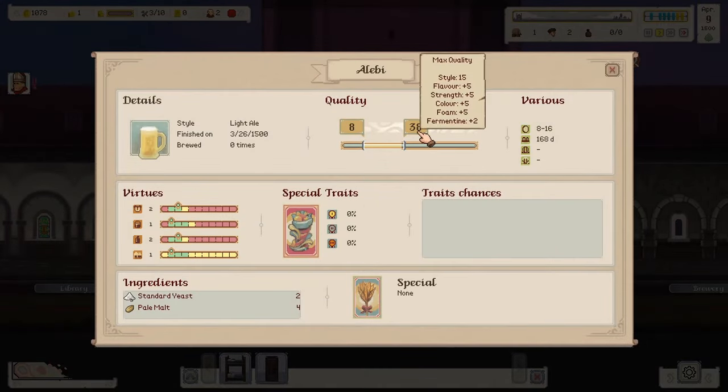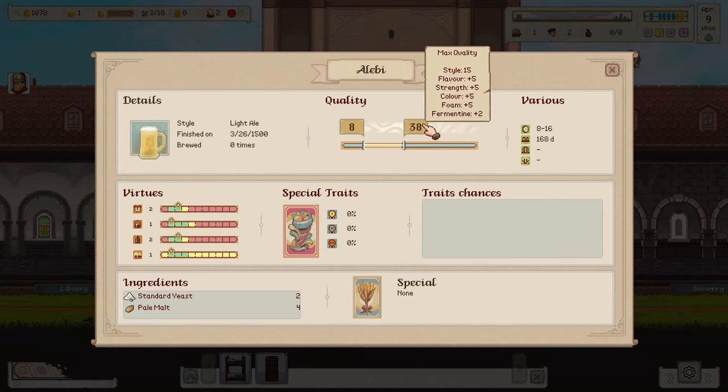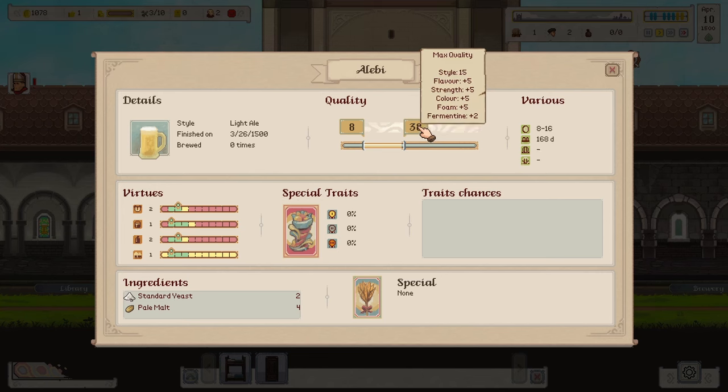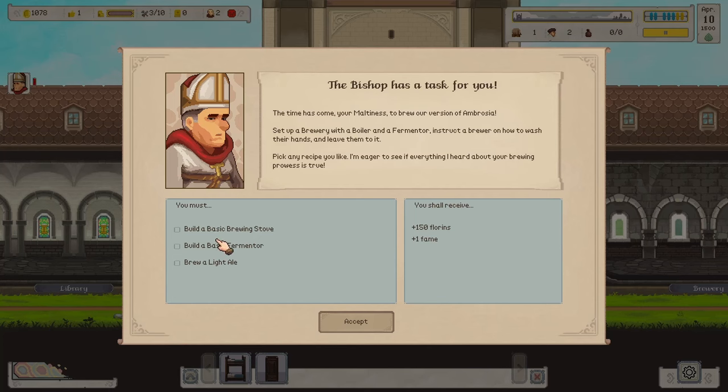We've completed the light ale recipe — 'Alibi.' Look at the virtues here: flavor, strength, color, and foam are all balanced at plus five each. Fermenting is at plus two, which isn't negative, so I'm fine with it. I can't wait to brew our very first ale! 'The time has come, your Maltyness, to brew your version of ambrosia. Set up a brewery with a boiler and a fermentor, instruct a brewer, and leave them to it.'